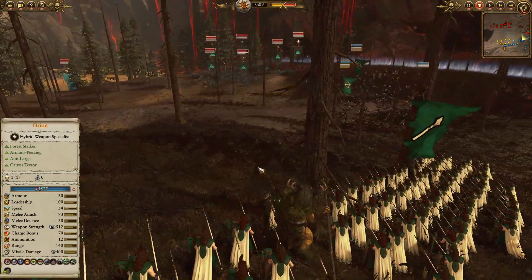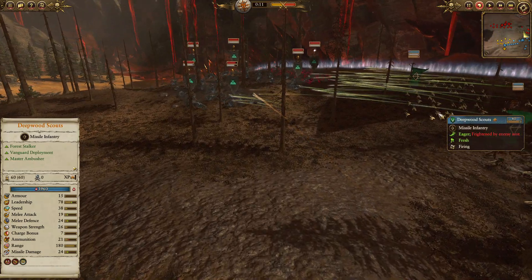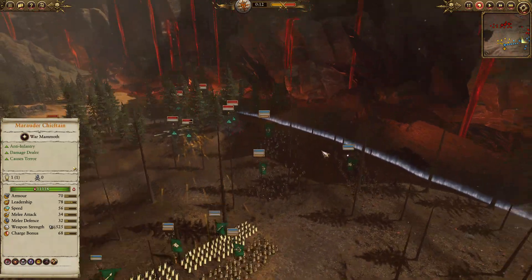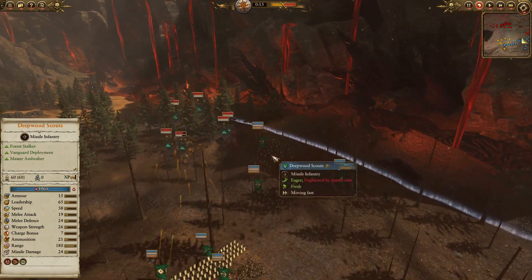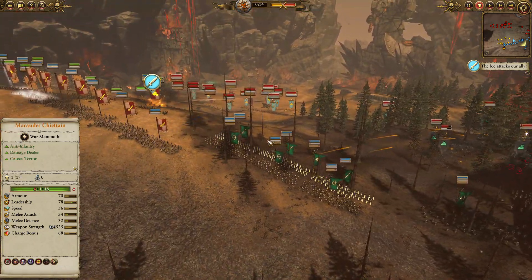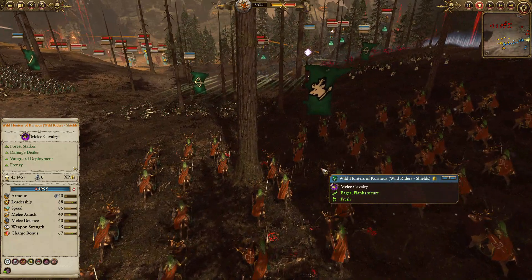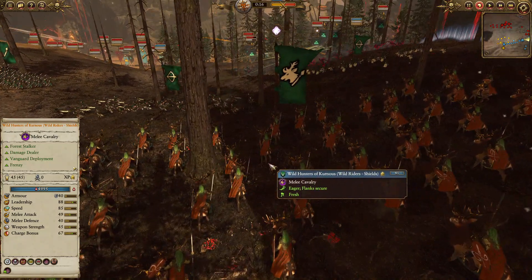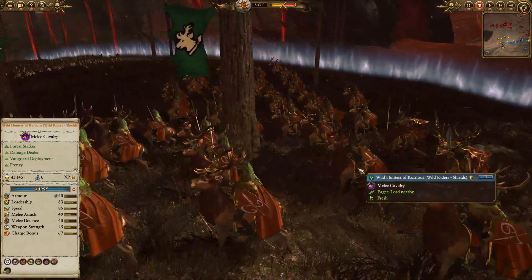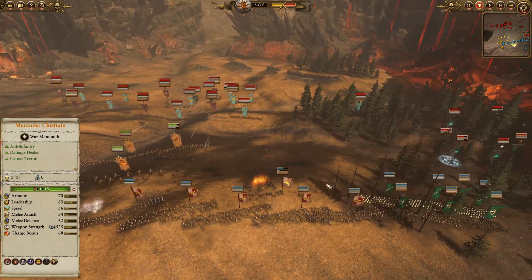The Wood Elf player has three units of Eternal Guards with shields — good anti-large armor piercing — able to deal easily with Morn Ghoul units despite their regen. He also has three Glade Guard with Starfire Shafts, fire damage excellent against Tomb Kings and undead in general. Two units of Deep Wood Scouts are vanguard deployed and will do excellent against lightly armored Morn Ghouls. And the Wild Hunters of Kurnos — the Regiment of Renown Wild Riders with shields — have Guardian, Frenzy, and 20 physical resistance of their own, probably the coolest looking cavalry in the game.